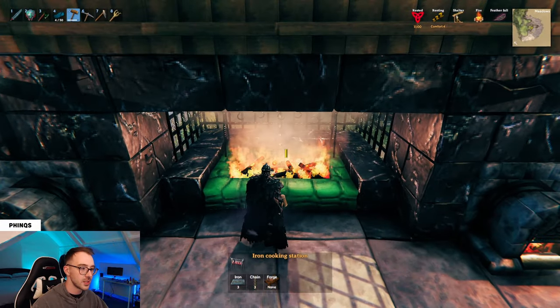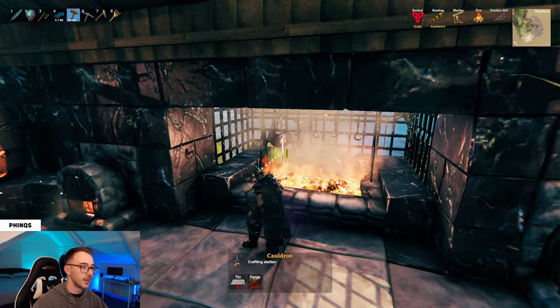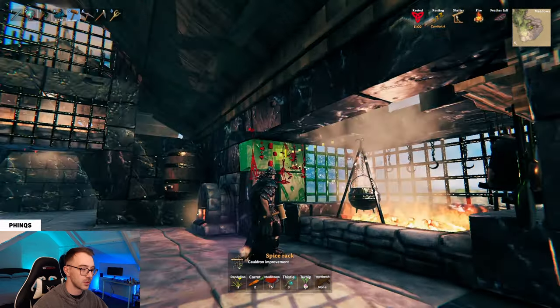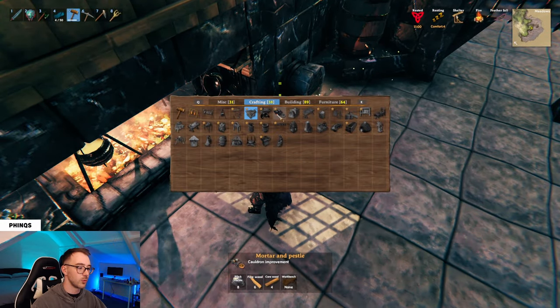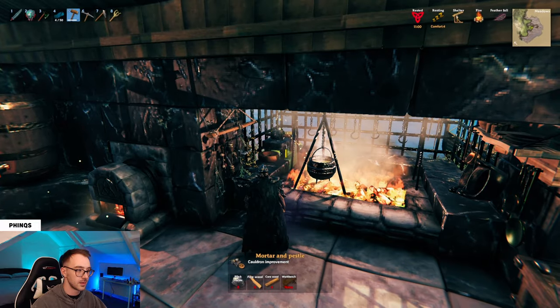Once we've done this on both sides it's going to look like this, and now I'm going to fill in the space around the hearth. Place the iron cooking station just at the back but still close enough to reach, then have the cauldron here, the pots and pans on the right-hand side, the herbs and spices on the left-hand side, and place the butcher's table next to the oven with the mortar and pestle just at the side.